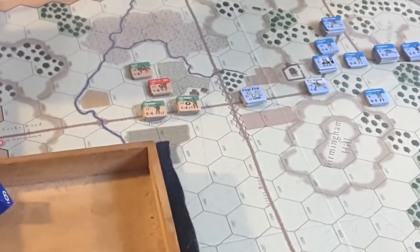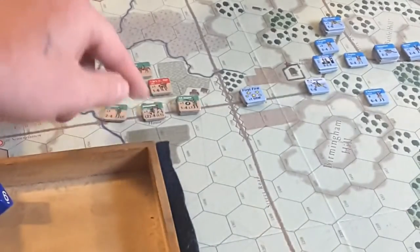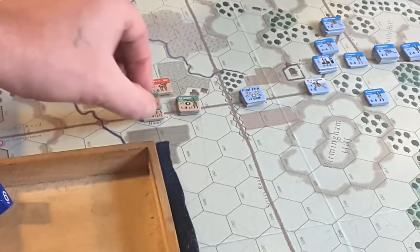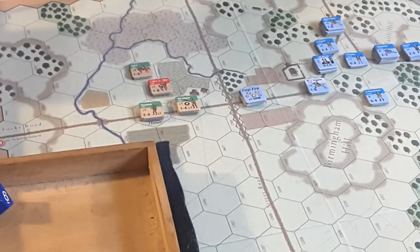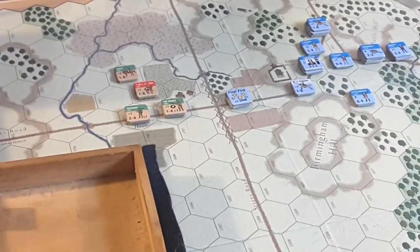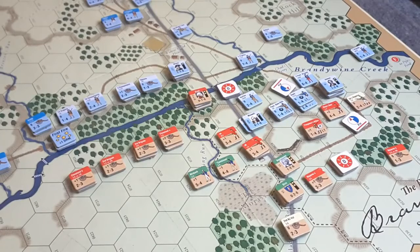One correction: I was supposed to attach the ME sets to the Chasseurs — this unit right there. They basically attach to other German units and act as very small caliber cannon. So I've moved them back and attached them correctly. That was a movement mistake I forgot about. Ferguson's fire was also not effective — I put fire on this hex against the non-rifle-armed light infantry, and it was ineffective. Now we get into close combat.